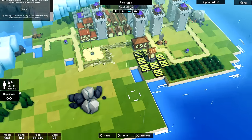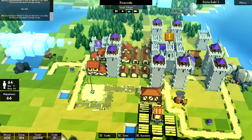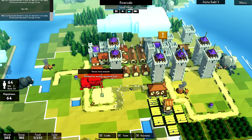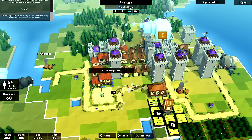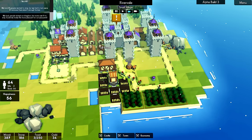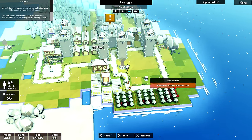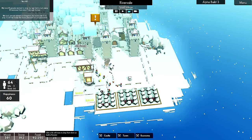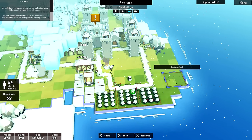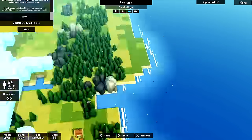We're going to have the road go this way - that looks pretty nice. Then we're going to start putting... look at all this farmland! How's food? 27 - we're going to want some more. Let's build another cottage here. This cottage is in prime position. Let's check out the food situation - maybe another orchard. Food's really good actually, but I'd feel safer and more secure. Let's put a windmill there.